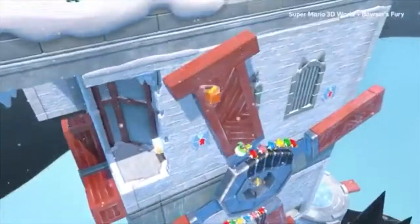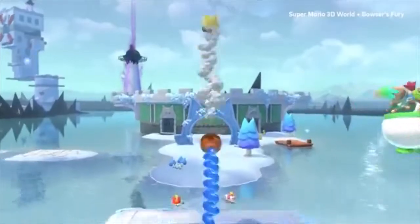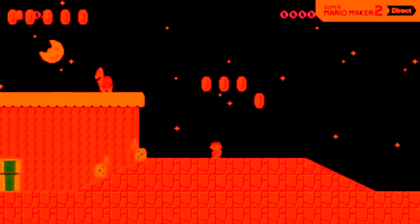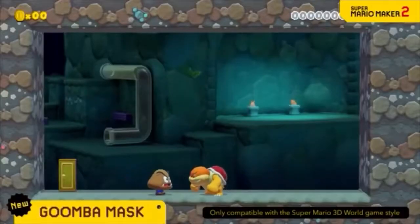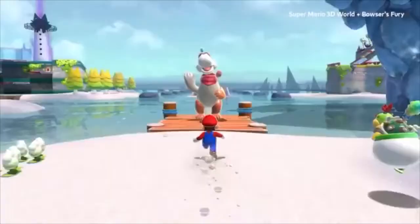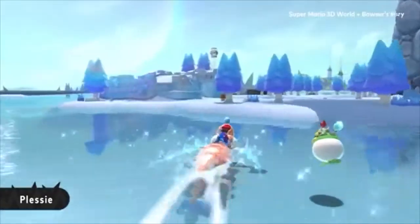Better stay on your toes. Luckily, Bowser Jr. will lend a hand — he's actually surprisingly helpful. Pass a Joy-Con controller to a friend; the second player gets to be Bowser Jr. Mario coasts smoothly across the water exploring Lake Lapcat.